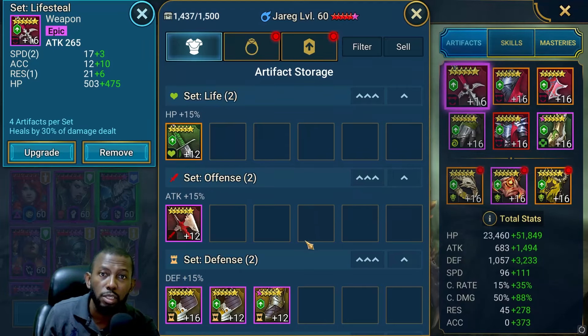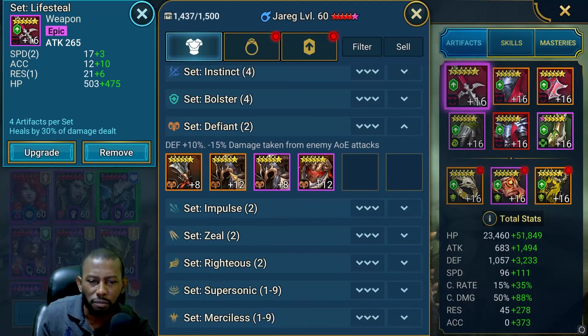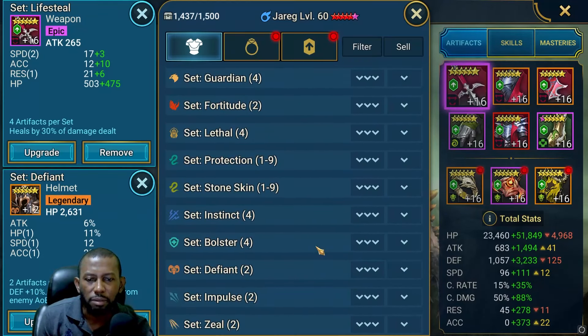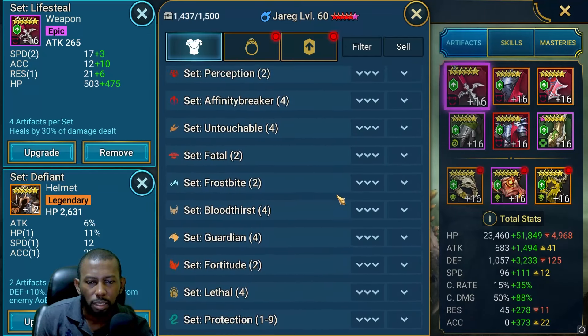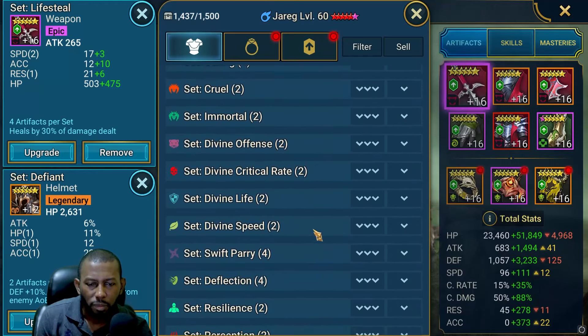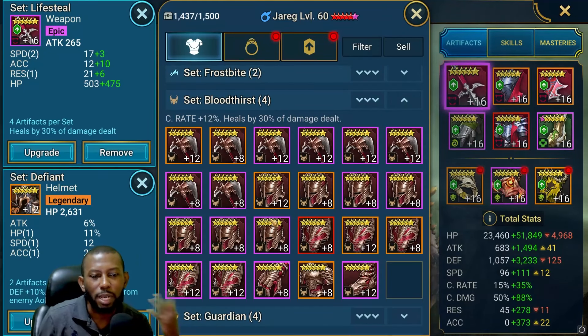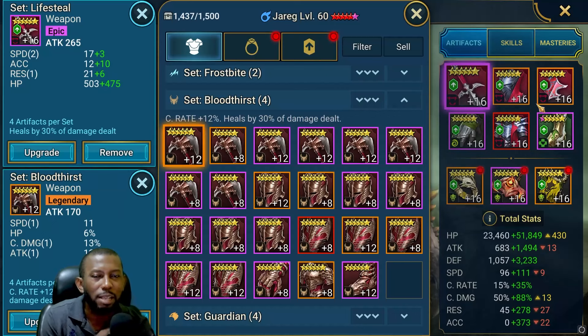For end game players who have flex sets, you could put him in a Defiant set — the one that reduces damage he takes from AOE attacks. There's also Blood Thirst, which I was looking for: it's an upgrade to lifesteal that does the same or better healing but adds 30% and 12% crit rate. He's not even crit-capped on my account, so Blood Thirst might be the end game recommendation while lifesteal is the early game recommendation. Whichever set gives you better stats, go with that one.